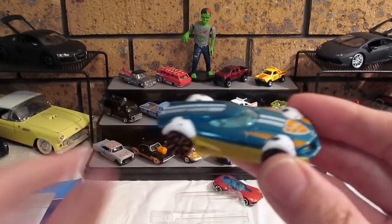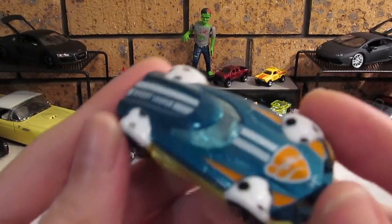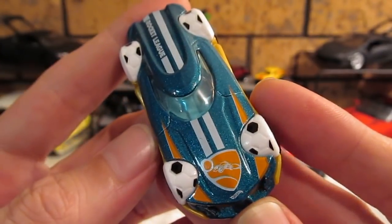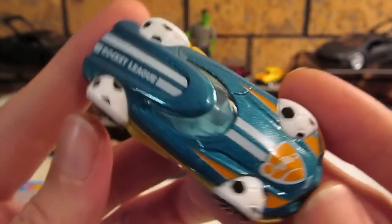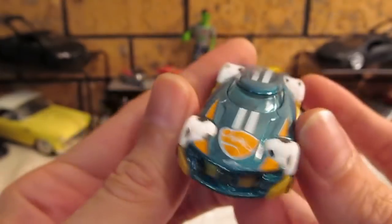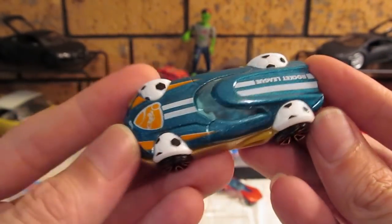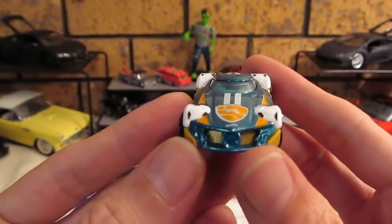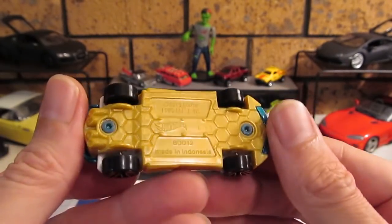Up next we have the — what is this one? It's got the soccer balls on there as usual, or the footballs, whichever one you'd like to call them — we call them soccer balls in Australia. It's pretty cool casting, to be honest. Doesn't have to have these soccer balls on there, but I understand why they did it — it was originally made for a sports series. Once again, not a bad looking car. Metal body, classic base this time.